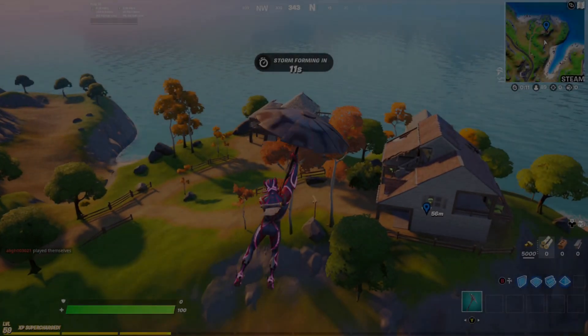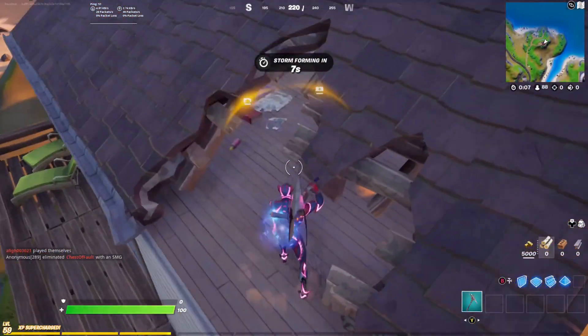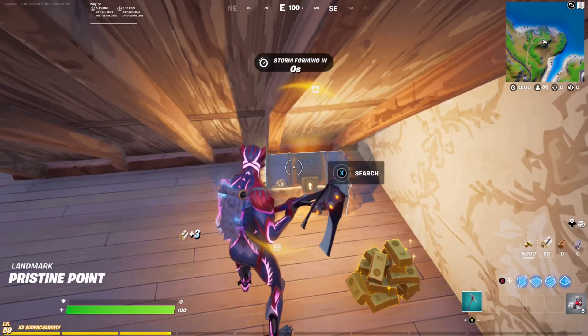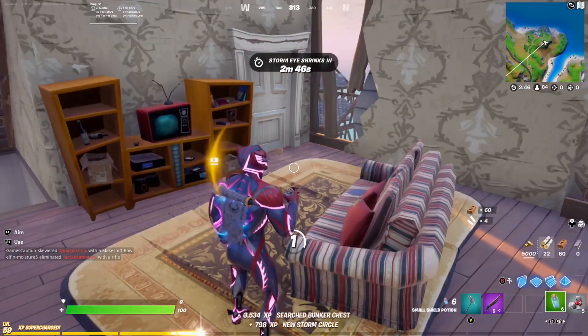There's a man at this house northwest of Steamy Stacks. There is a bunker chest located in the roof of this house. Then properly loot all the three houses.